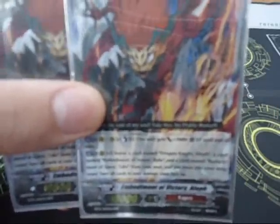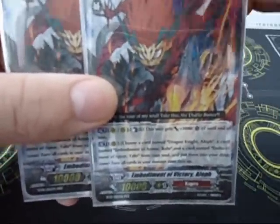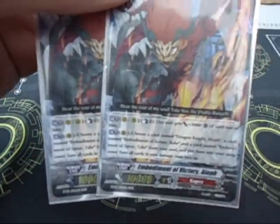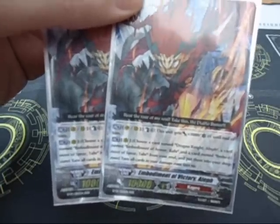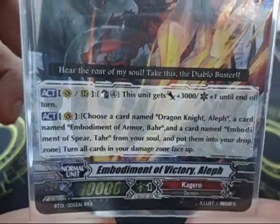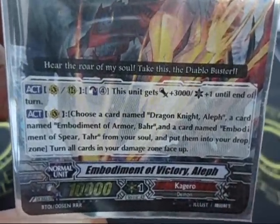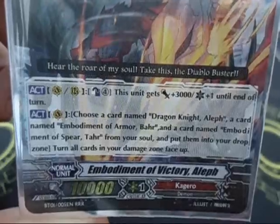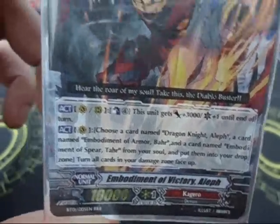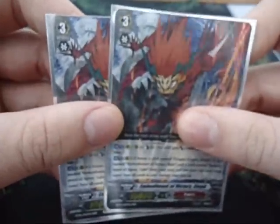Then I've only got 2 Embodiment of Victory Alf. I don't think you need any more — obviously for the Superior Ride you can search it from your deck. The reason to have two is in case you get one in the damage, you've still got one to search for so you won't lose out. The ability is Counter Blast 4: this unit gets plus 3000 and then an extra critical, which is good. Would be good if it was plus 5000 but can't have everything. These will probably be coming out when I get my Set 2's anyway.